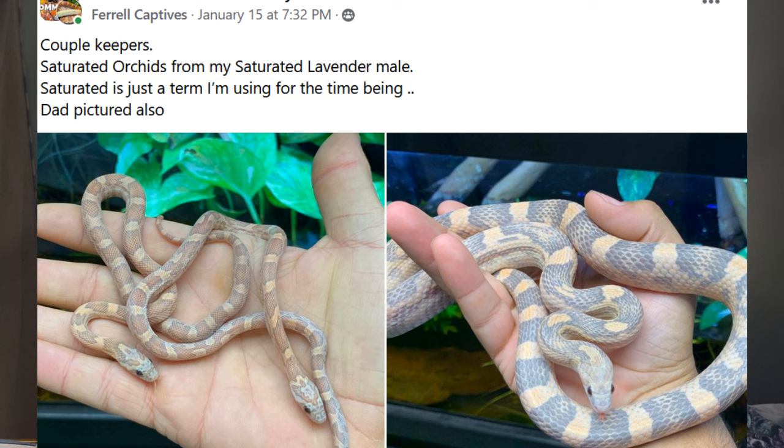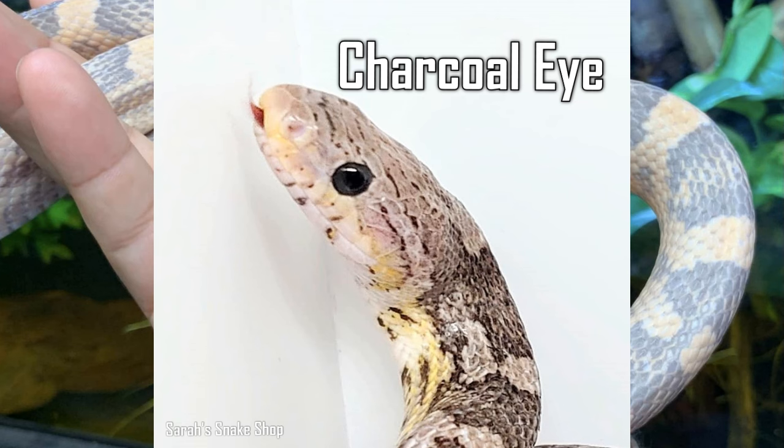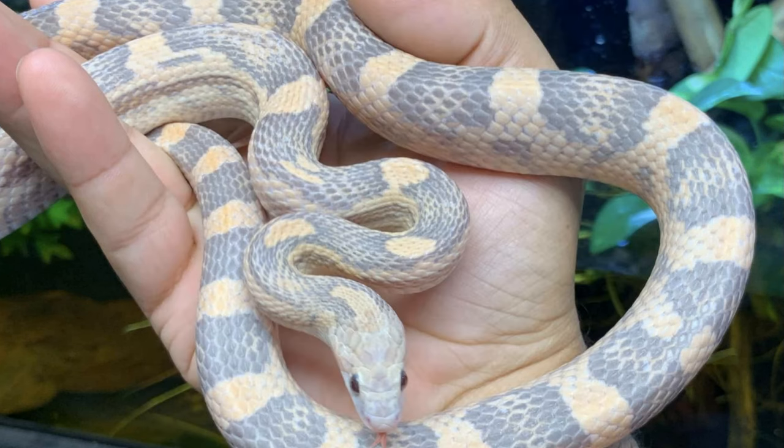Feral Captives does have what he calls the saturated lavender line — I at one time mistook it for being peach, but it is not peach. His saturated lavender line does seem to have a sort of yellow ground color to it; it's not a mustard yellow like we'd see on an anerythristic or even on a charcoal, but it is a very interesting phenomenon. My opinion on whether lavender can show any yellow at all is changing a little bit — slowly but surely there are some morphs and lines coming out that do have a little extra yellow.